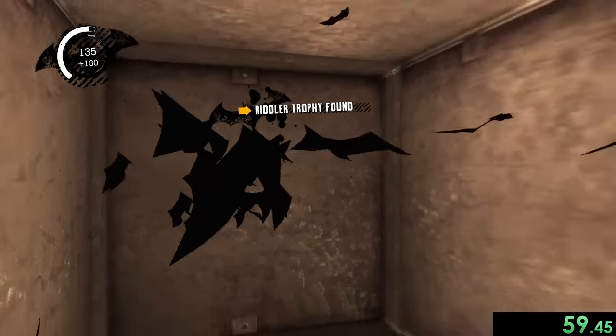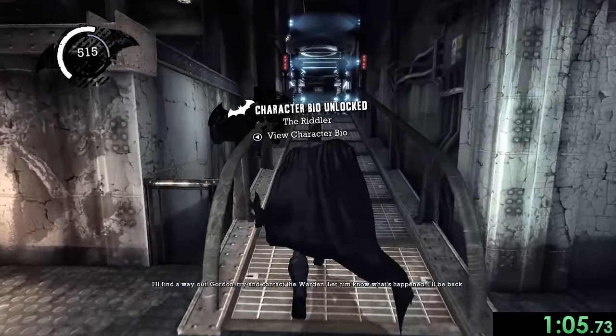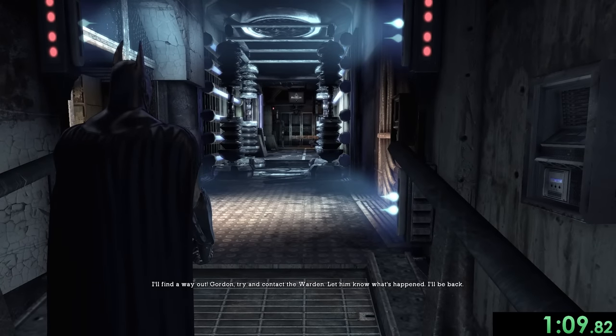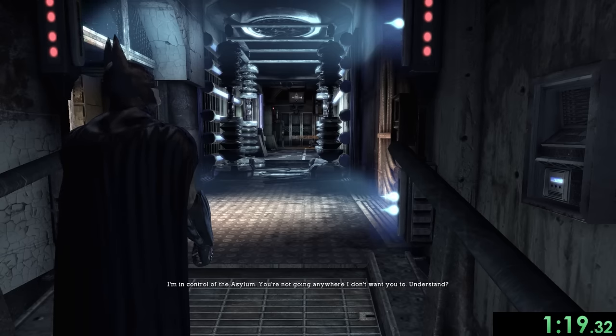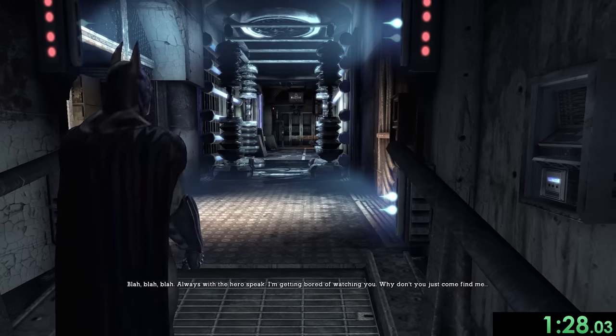We can now go in here and get our first riddler trophy, which is one out of 240 collectibles. There are a total of 240 collectibles to get throughout this game, including trophies, riddles, tapes, and all sorts of stuff. We'll be going over every single one of these to complete the 100% speedrun.